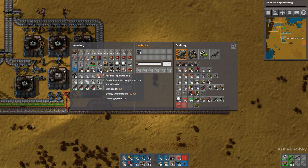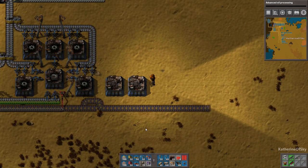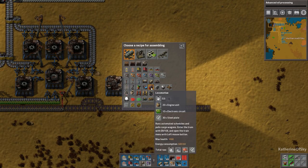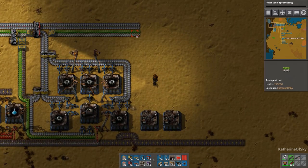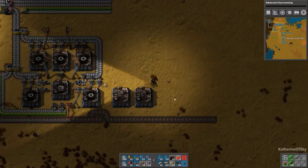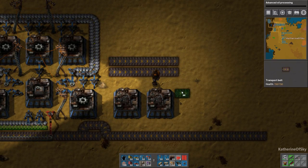We'll build our couple of engine machines going this way. What do engines need? Let's find this out. They need three ingredients: steel, iron gear wheels, and pipes. So we've got steel and we've got iron coming in here. We'll put the iron-making machines — the pipes and gears — up here, and they'll be on a couple of lines this way. I think that will be pretty good.